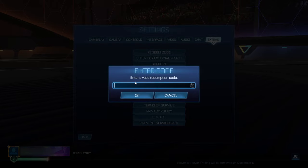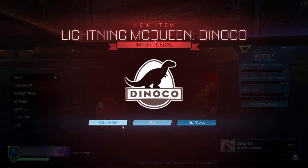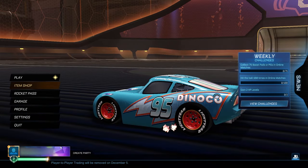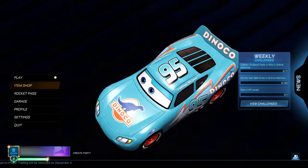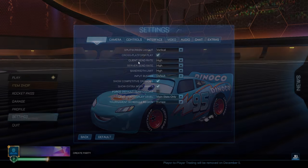Go back to the Redeem Code section. This next code is going to give you all of the decals — there's the Dinoco one and the Cruising one. The code is simply McQueen.decal. Go ahead and redeem that and there we have it — the Dinoco decal and the Cruising decal. You can equip them and check them out. The blue Dinoco design means you can have a blue team as well as a red team.